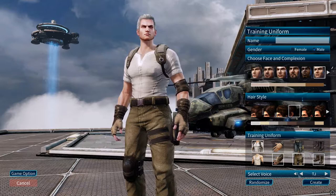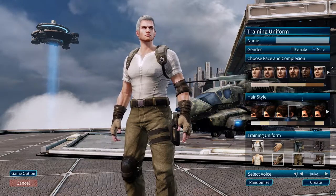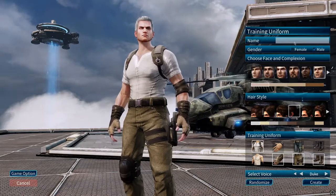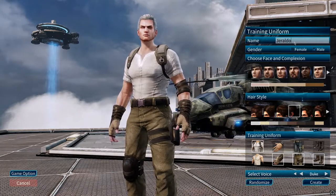MARS is an acronym — it means Mercenary Assault Recon Squad, and it reminded me of FEAR, First Encounter Assault Recon. Because anything ending in A-R needs to be an Assault Recon.